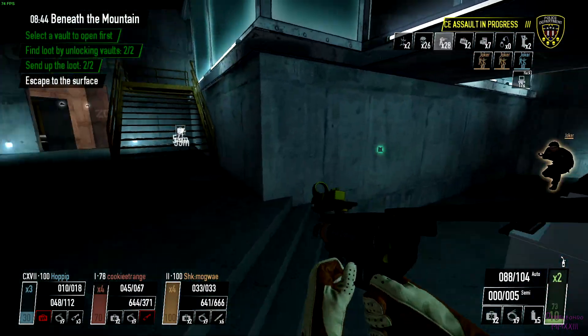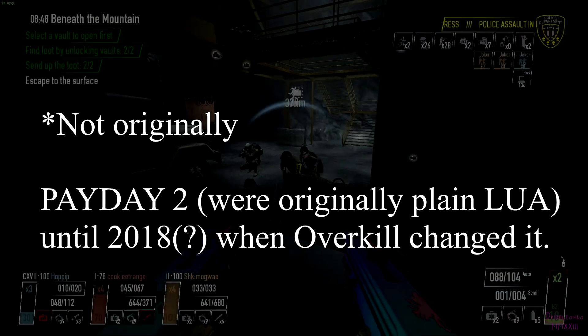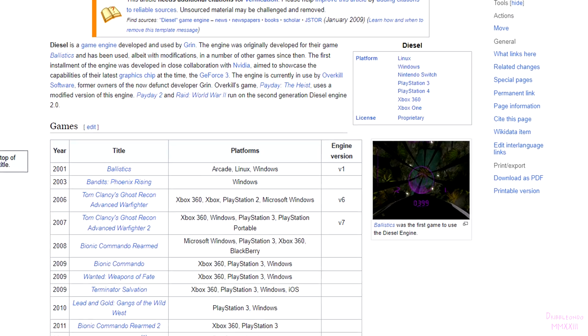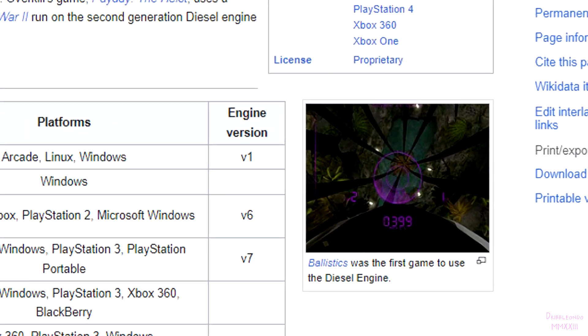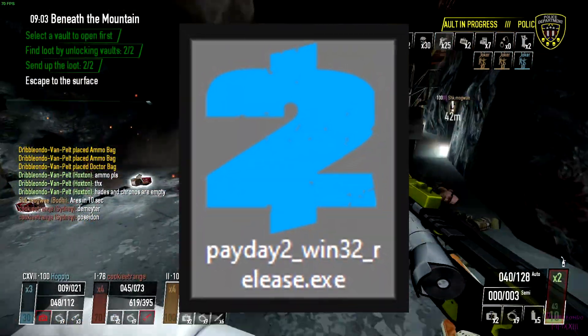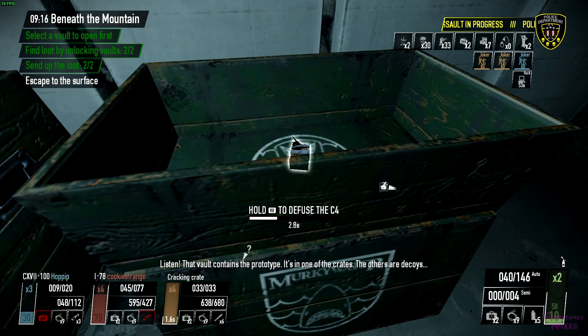Payday 2, meanwhile, is a constantly updating game with a codebase based on Lua GIT — not originally — and a driving engine that was, shall we say, ill-suited and unoptimised for a heisting game. That and it's 32-bit, which probably doesn't help with the memory issues the game suffers from. That's a whole other video.